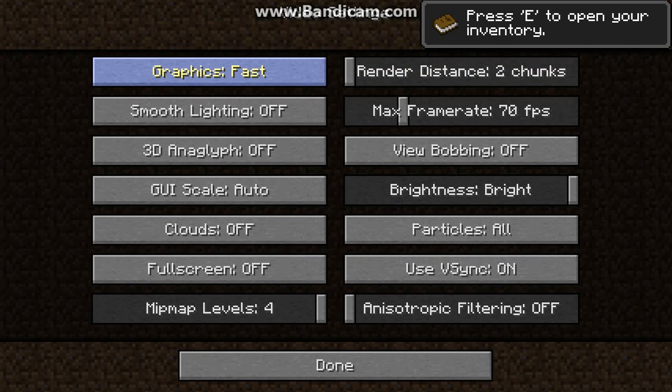You have your choice between Fast Graphics or Fancy Graphics. Fancy graphics are going to take more processor speed, so again it's something that can affect the way your game runs. You can also choose Smooth Lighting or just turn it off. In Minecraft, lighting plays a big factor in how mobs spawn and how monsters appear. With Smooth Lighting turned off you can actually see the light level on each block individually, which I find very helpful especially when I'm first building something.